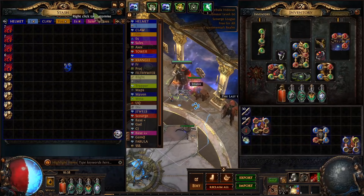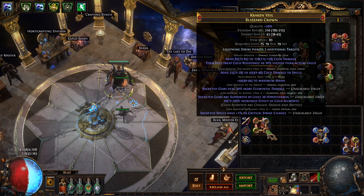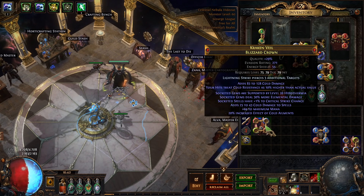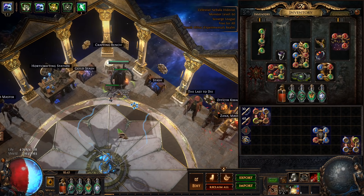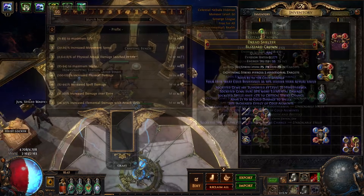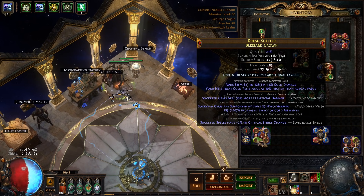Now we need a Maven's Orb. The question is: is it cheaper to annul off that spell crit and retry from the beginning if we fail, or cheaper to repeatedly use Maven's Orbs to improve the tier of that modifier? I'll link those numbers in the description. We hit it and we elevated the crit. Then suffixes cannot be changed, reforge cold — we hit Tier 2. Let's see if we can push up the Hyperthermia or the spell crit — we elevated the Hyperthermia.